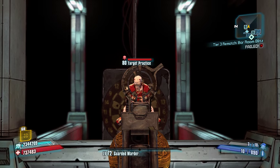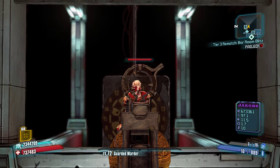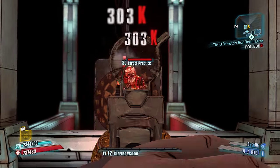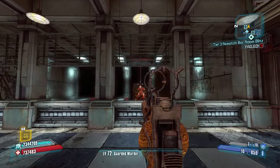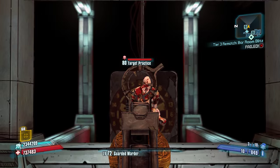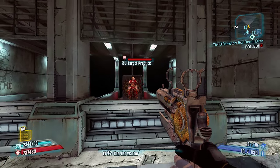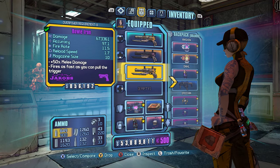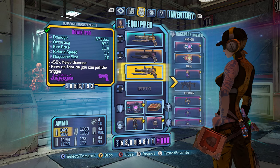You can see how fast you can empty that out and actually keep a lot of shots on crit, although it takes some management. But you can see how fast you can blow through that. Now, with Jakobs, they say it fires as fast as you can pull the trigger, but that's up to the fire rate listed on the card — so that's a little deceiving.